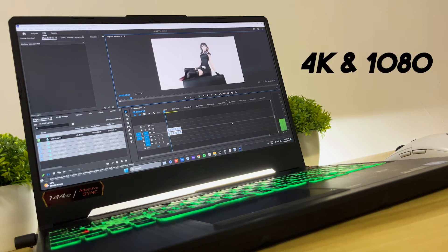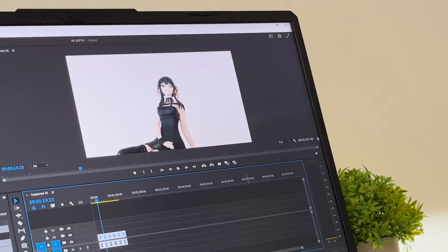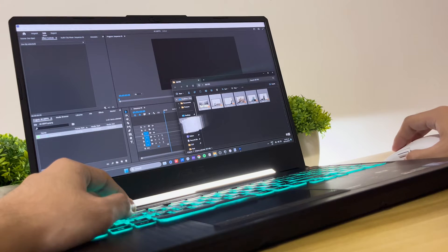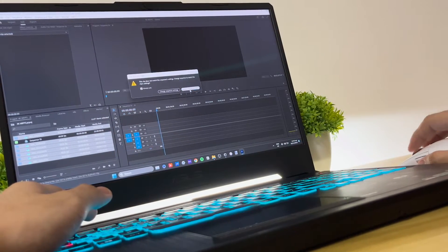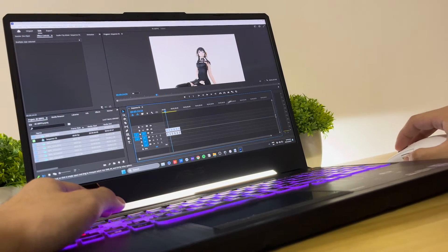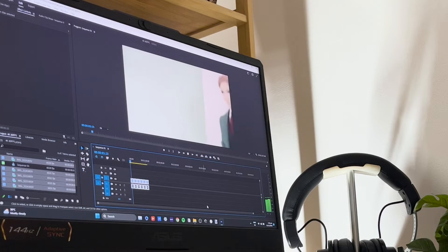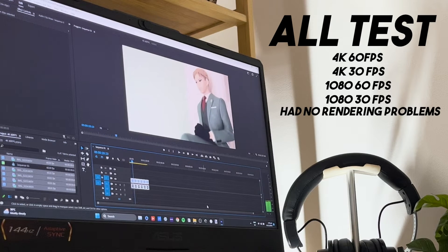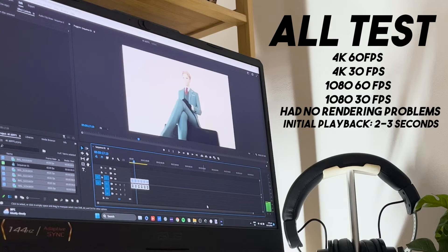For the editing test, I'll be rendering 4K and 1080p quality videos at 60 and 30fps, checking for lag or stutters, and lowering playback quality if needed. I'm using Adobe Premiere Pro, which occasionally sends error reports if it's unable to handle heavy edits — but that's a software issue, not a laptop issue. The result: all tests from 4K 60fps down to 1080p 30fps played smoothly without rendering delays. There's an initial playback delay of 2-3 seconds, which is normal, but after that everything plays on track.